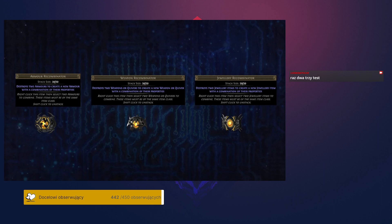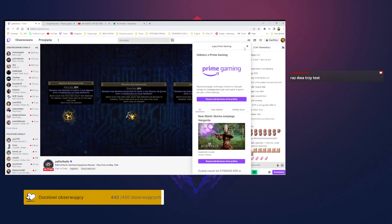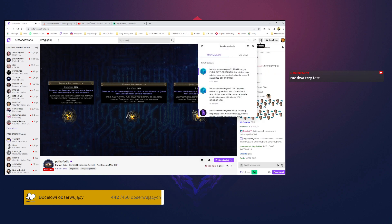These highly empowered map bosses are the best source of recombinators, a new type of endgame currency item that can be found in the Sentinel League. Recombinators allow you to apply the Sentinel assembly process to two pieces of equipment of the same item class, combining them together in unpredictable ways. This process can also rarely imbue your items with exclusive modifiers that don't normally spawn on that type of item.